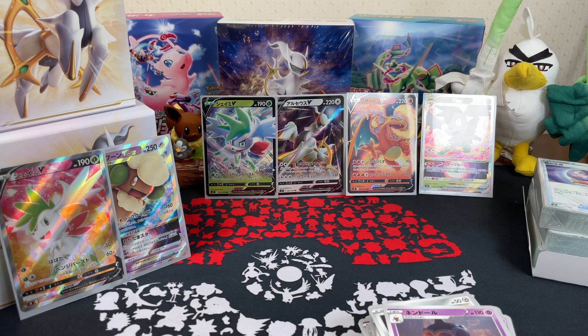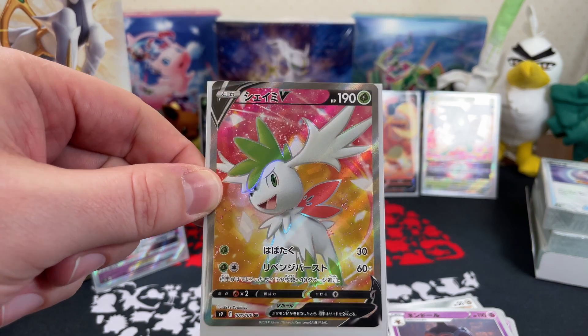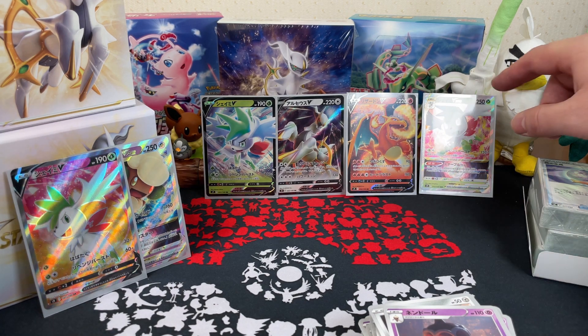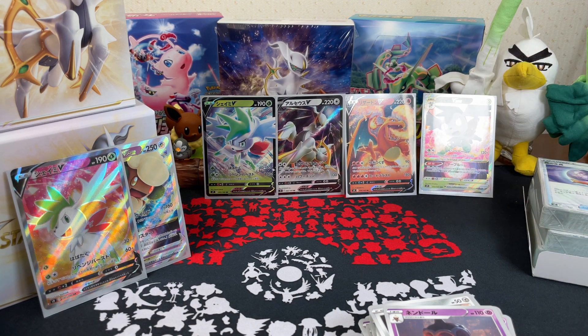I'm not sad in any way, shape, or form about this. We pulled two V-Stars and a Secret Rare V with our Shaman — beautiful card there. Same kind of color scheme as the V-Star I'm just noticing. That was a nice video. This was a nice opening. It's a nice box — I really like it. And the quality of that magnet — that's what's really sticking with me.